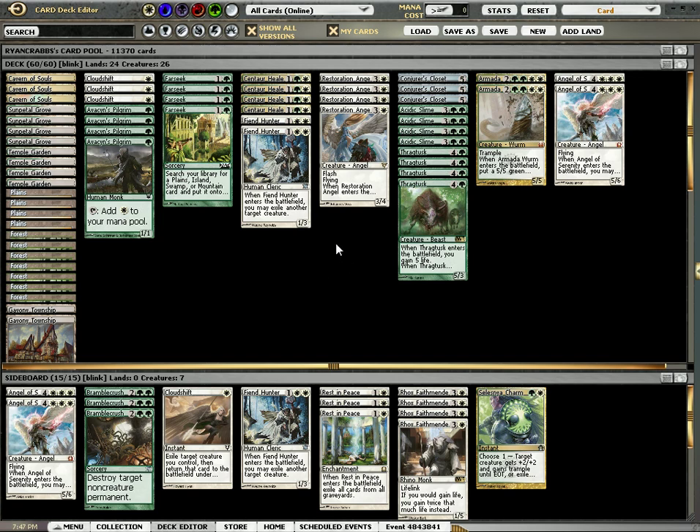So what I've added is two Fiend Hunters, because I do need more early plays and these are great — they just take out a threat. I found through testing that one of my problems was with green-white aggro decks where my deck was too slow, and sometimes my only high drop would be Acidic Slime and it just couldn't do enough. So Fiend Hunters help a lot there.